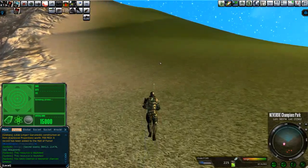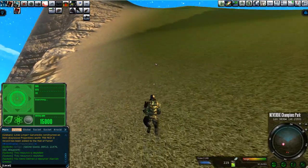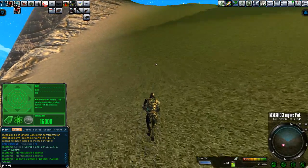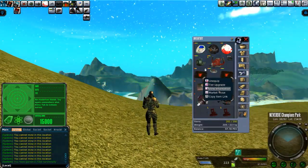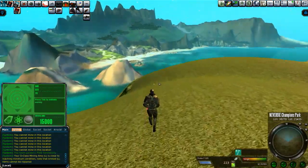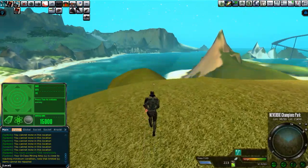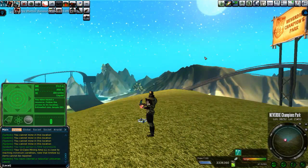I found that this area can be actually quite a bit of fun to mine in, so I was just going to show you some of the highlights of the mining run I had here — not the tiny Garson Grease I just got. I burned through my D-Class mining amps, so it's time to put the cheaper ones on, the ones that I made. See what I get — hopefully better than a tiny.